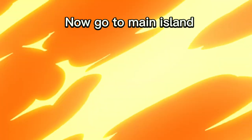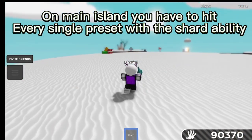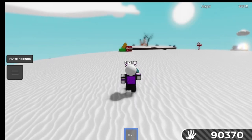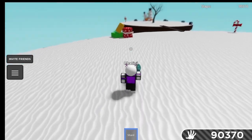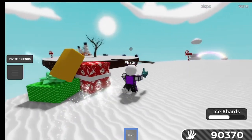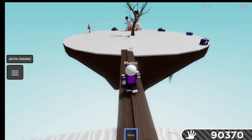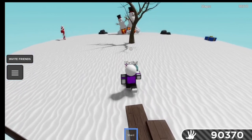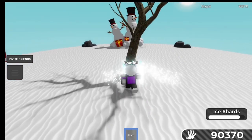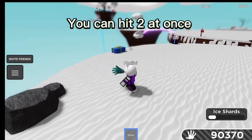Now go to Main Island. On Main Island you have to hit every single preset with the Shard ability. You can hit two at once.